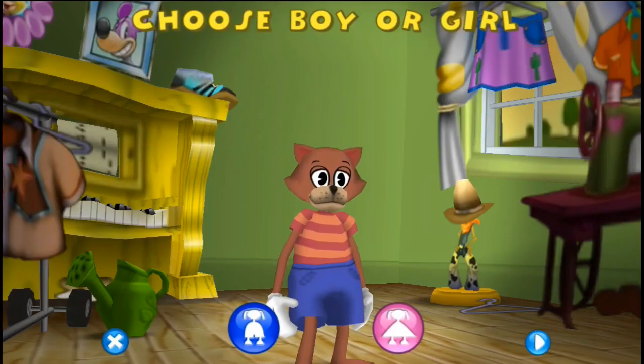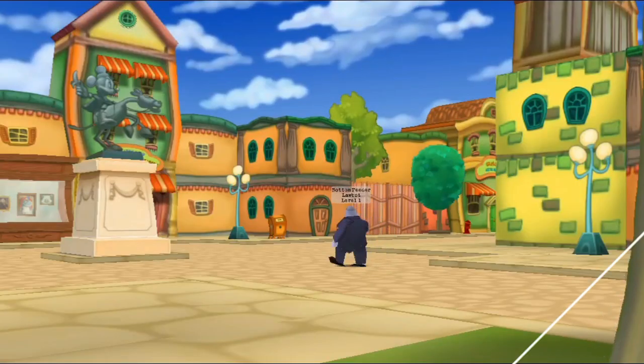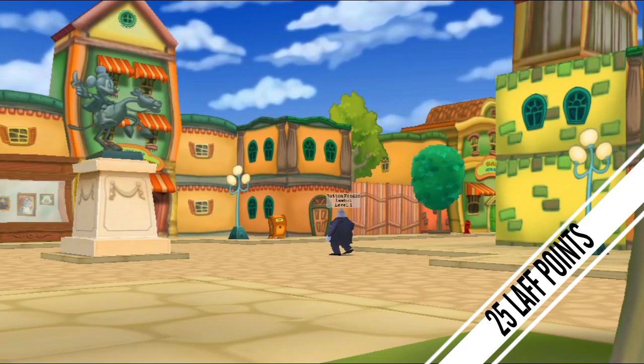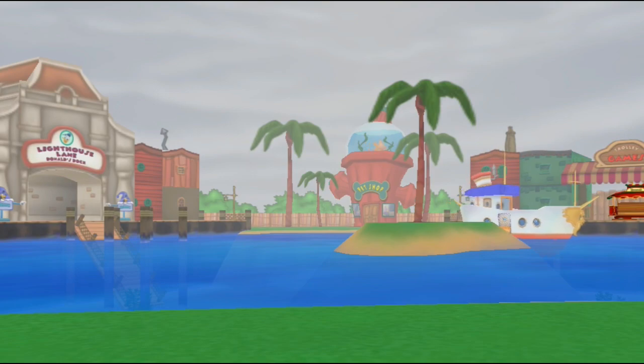Once you create your toon, you start off with 15 laugh points right away and begin working on toon tasks in Toontown Central. After completing all tasks in Toontown Central and getting your first chosen gag track, you will have gained 10 more laugh points, putting you at 25 laugh without any extra boosts.